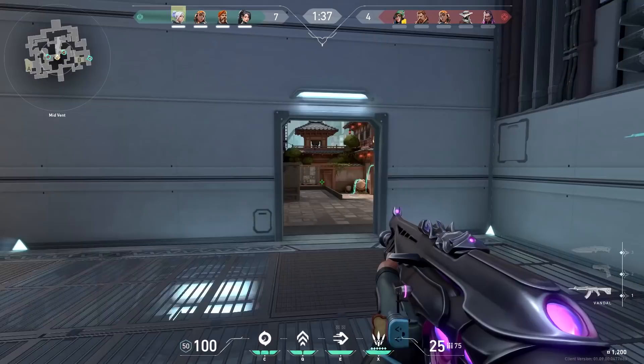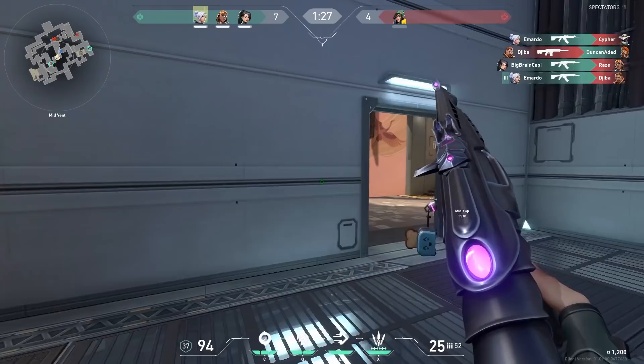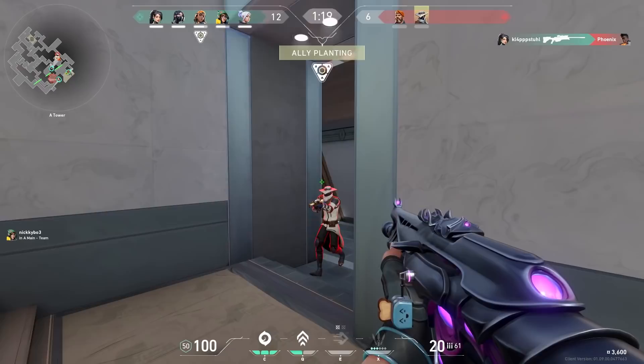Another good combo is Raze with Jett — the duelist combo. You can play very aggressive together; when Raze does some nice double jumps, Jett can just dash behind it and kill the enemies without them having time to react. One big problem though is that Raze or Jett are most likely going to get insta-locked anyway because everybody plays those agents, and you don't really have utility to help your teammates.